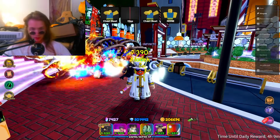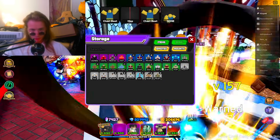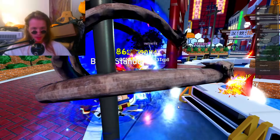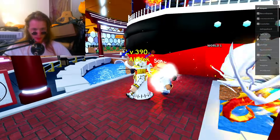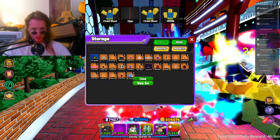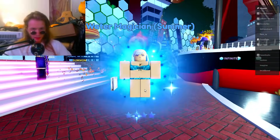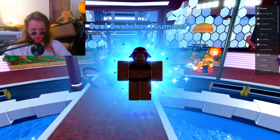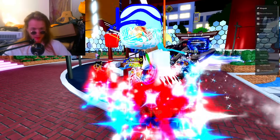I don't know what the rarity is. I don't see the odds posted anywhere, which is a little bit weird. Let's see if we get something good though. Water magician — I think that's our best pull yet. Not looking good. Oh, it's a four-star water magician summer — I don't think that's a rare unit. We're getting too many water magicians. Oh my gosh, soul snatcher summer — I guess that's our best unit so far.